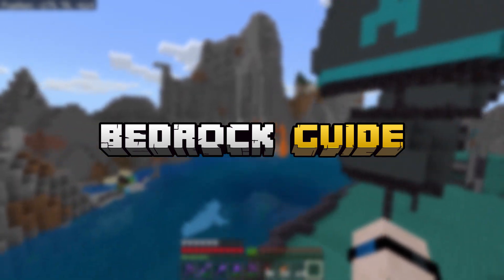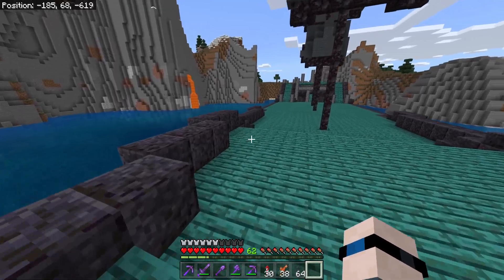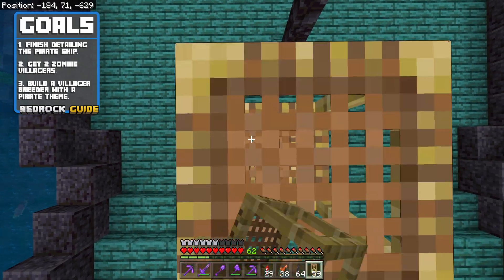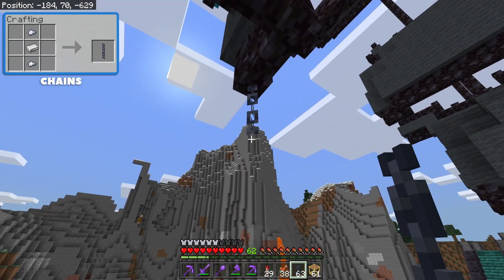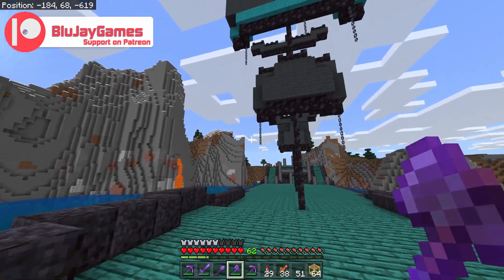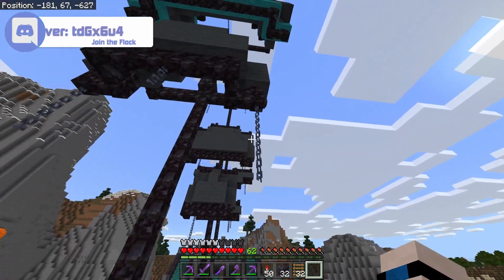Welcome back everybody to another episode of the Bedrock Guide. If you missed the last episode, we built this beautiful pirate ship. It's looking pretty great so far but we've got quite a bit of detailing left to do. The first bit of detailing I want to do is with these chains that were introduced in the 1.16 update. We're going to hang them periodically throughout our sails at random heights to give a tattered look. Hey, that's not bad so far!